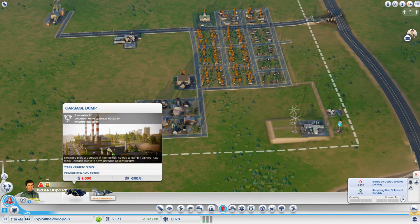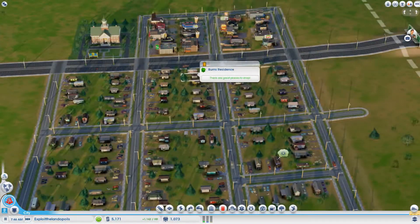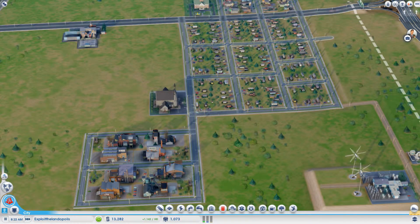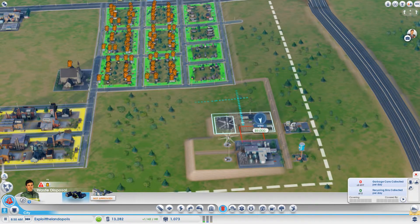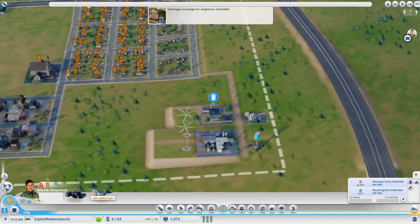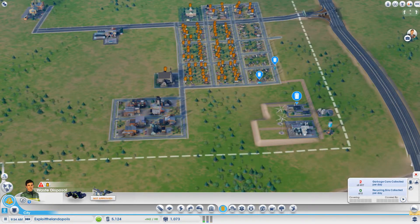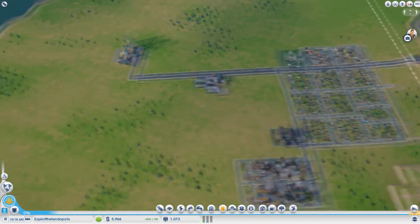We need a garbage dump before the hospital — it's more important because everybody's going to get really upset if they can't throw out their garbage. There's a Lazy Llama Luncheon over here, so you can eat llamas in this town — it's legal in Exploit the Landopolis. Let's place the garbage dump right here next to our wind power plant. It's going to start collecting garbage and everybody should be happy.